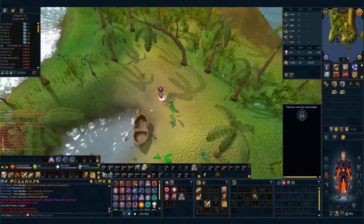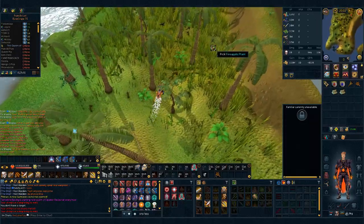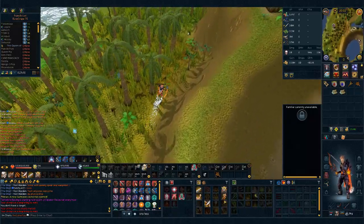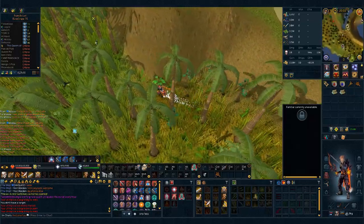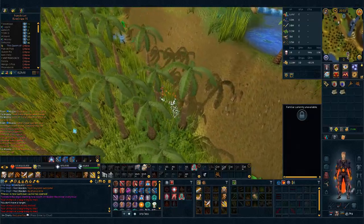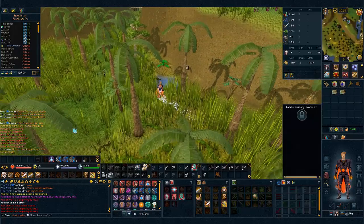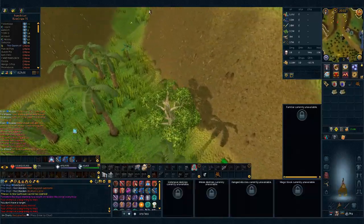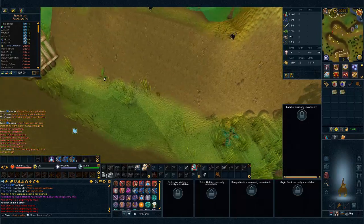Once at Ape Atoll you want to run over to the entrance. It's a little bit trickier to surge and bladed dive here so you can just get used to it — you won't get the full benefit but it's still useful to have. Once you get close to the door, you're gonna click the chimp ice and freeze it with ice barrage, then wear your monkey greegree in order to turn into a monkey. Then you're just gonna quickly run over to the gate and open it.